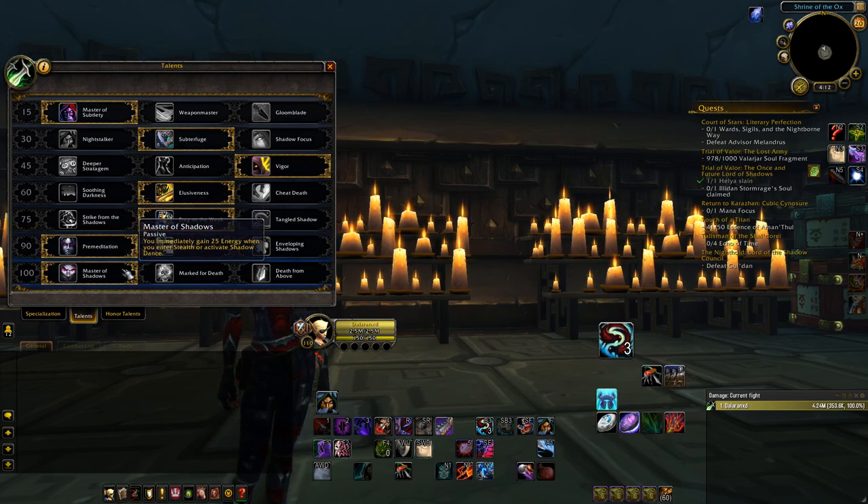Master of Shadows is still the best in its tier as well. The energy gain from Shadow Dance and stealth is still amazing for managing energy and combo points, and it's much easier to play around when it comes to damage output.